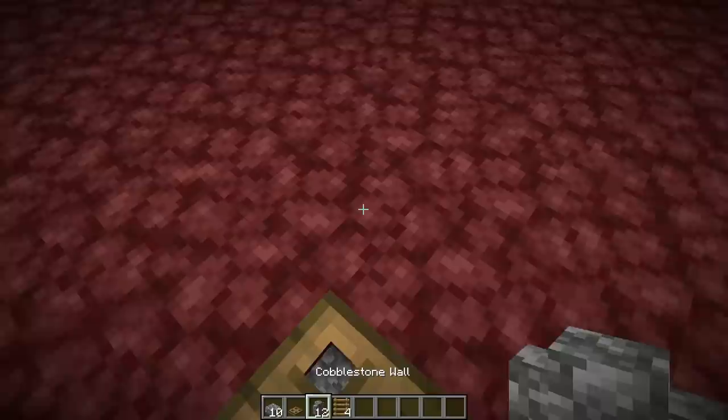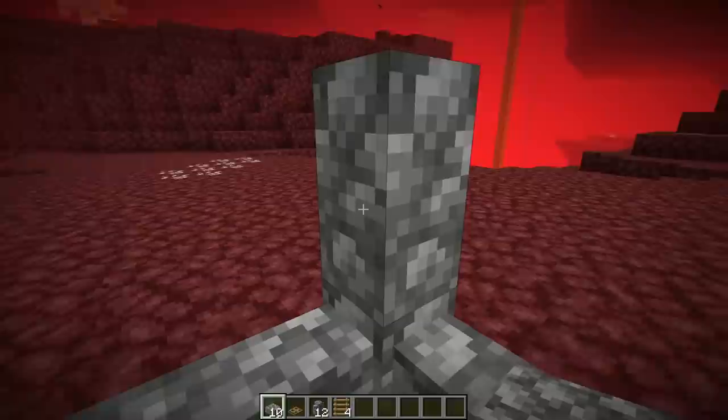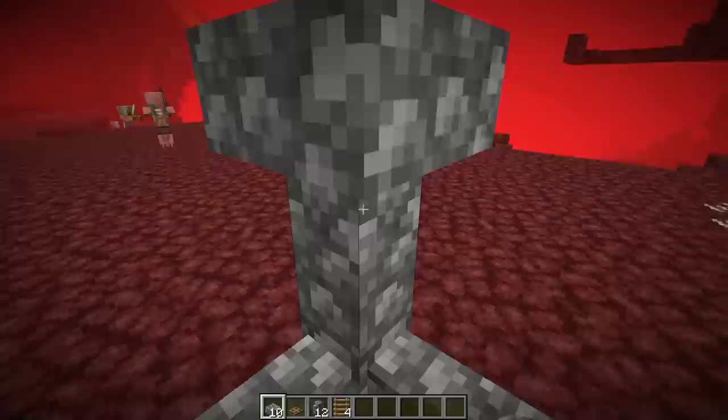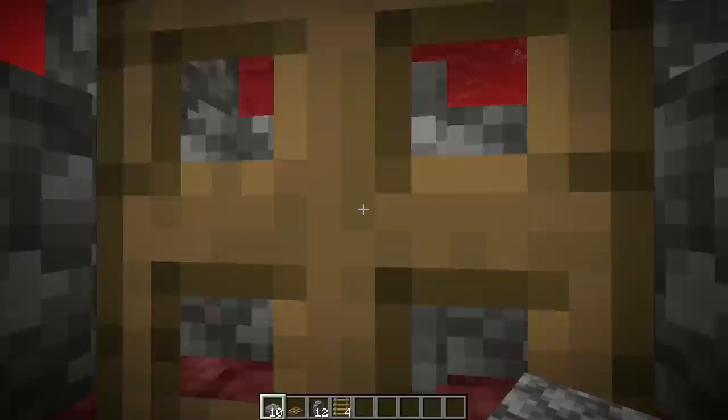After setting up your room, go back to the surface, close the trapdoor, and stand on it. Place wall blocks all around the trapdoor so you have a structure like this — place another wall on each corner to build up the corners. Jump up and place a slab on top of each corner wall to start setting up your roof. After the corners are done, fill everything else in so you have something that looks exactly like this. That's it!